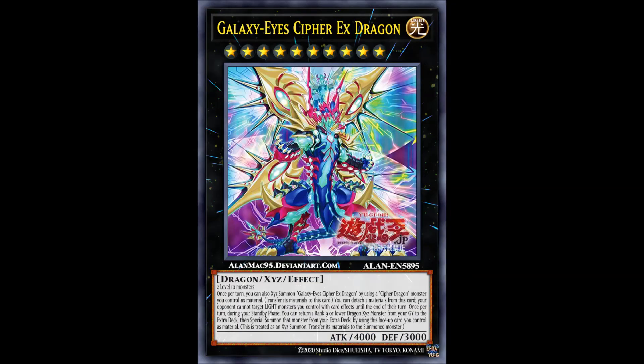Now we move on to the Galaxy Eye bunch, and again only one card — Galaxy Eye Cipher X Dragon. This is the archetype's first level 10 monster if I am correct, and it's very interesting as it works as a rank 9 fetchbacker — it fetches back rank 9 monsters, with the most relevant option right now being Cipher Blade Dragon. Although if King of All Calamities was a dragon type, this thing would have seen the ban list very soon. It works with the intended nature of Cipher Blade Dragon, and let's see how much play it sees if Dark Matter Dragon comes off the ban list. It also protects Light monsters from card effects — a plus in my book.